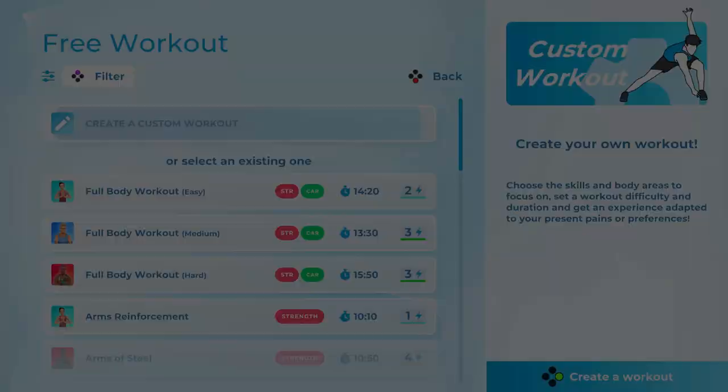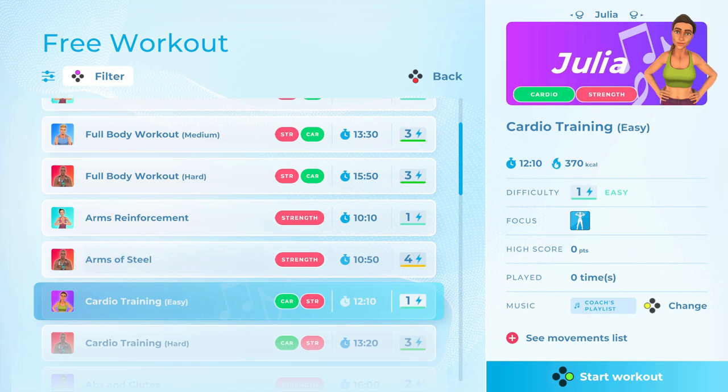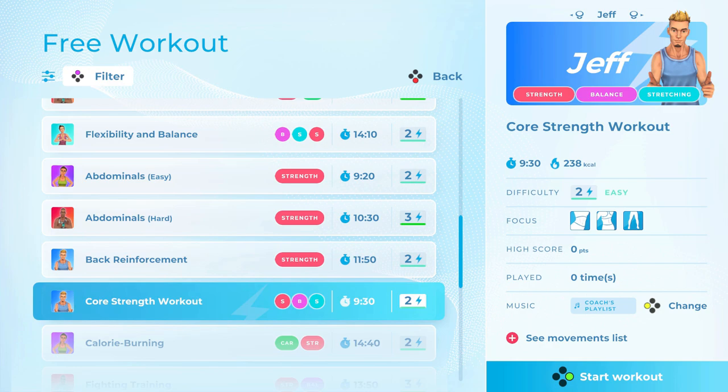At the main menu, go to custom workout and you are presented with a few options. Most of these are specific one-off pre-built workouts. Each has a different name indicating its goal, and it's worth noting that this is where you find separate warm-ups and cooldowns.